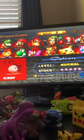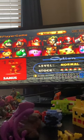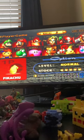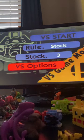Mario, Yoshi, Donkey Kong, Kirby, Link, Fox, Samus, and Pikachu are all the characters you need to do to get the secret stage. And the secret stage is this stage right here, so let me go do it.